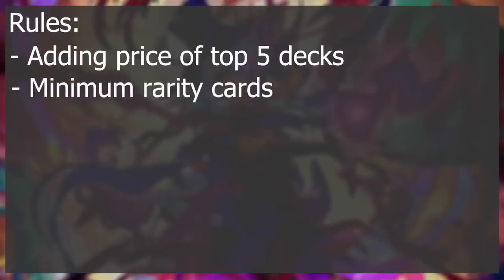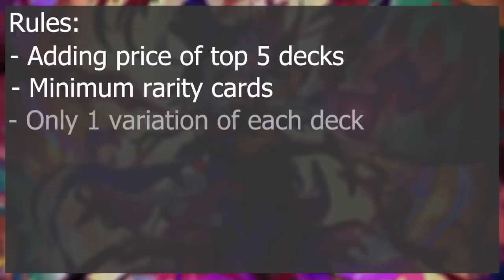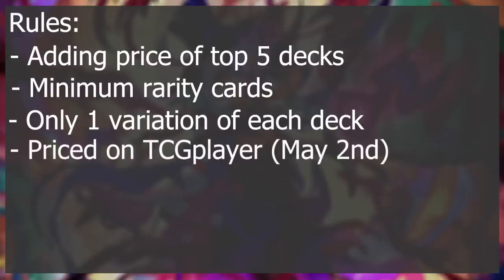I am also only doing the minimum rarity of cards. And if there are different variants of decks within the top tiers, I will reduce it down to one instead of having a bunch of different ones. So like in Yu-Gi-Oh, there's pure Runic Control and Naturia Runic. In Weiß Schwarz, there's three different Sword Art Online decks that are viable. So I am just reducing them down to just one of those variations so we can see a more diverse field of prices. All the prices are going to be done through TCGPlayer, and I've done these prices on May 2nd, so these might look different than when this video comes out, and the prices will fluctuate over time.